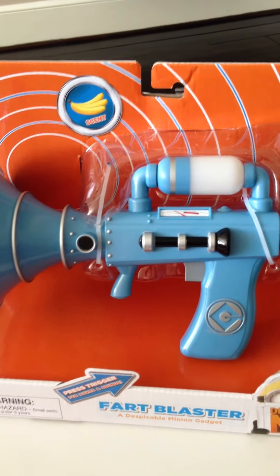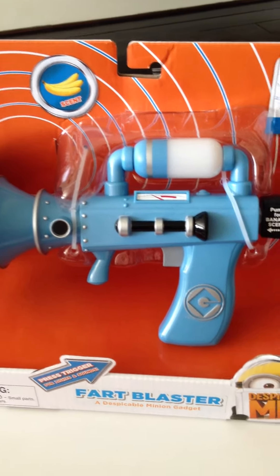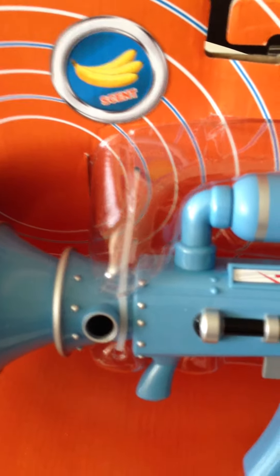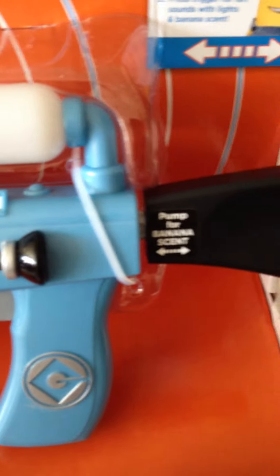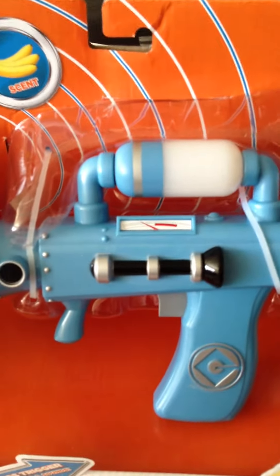What makes this unusual from a technology toy point of view is that you can use the Fart Blaster, but then you can pump banana into the room by pumping the banana scent — instead of fart scent — which is much better.